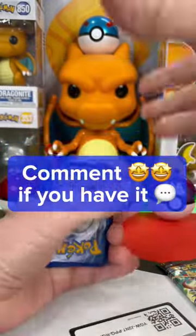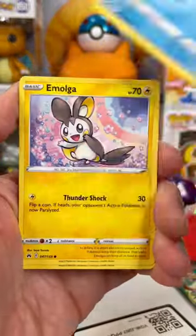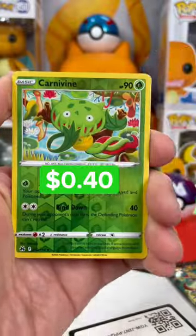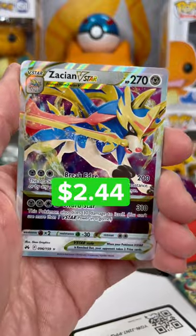Comment some star eye emojis if you have it. In the reverse, we got a Carnivine and a Zacian V-Star. Bring in that V-Star power.